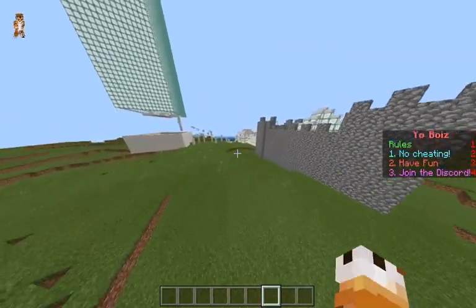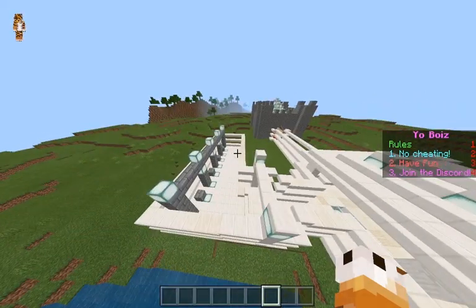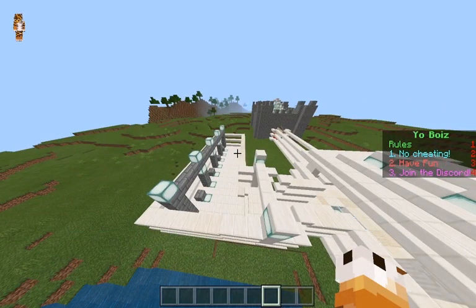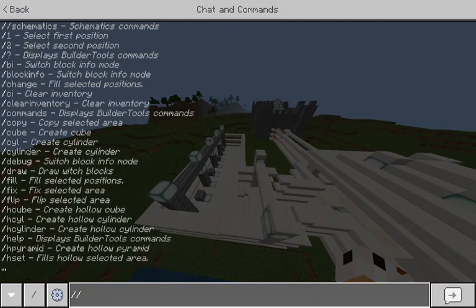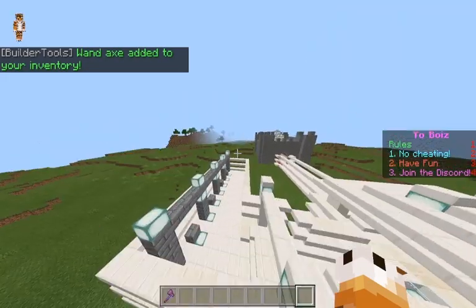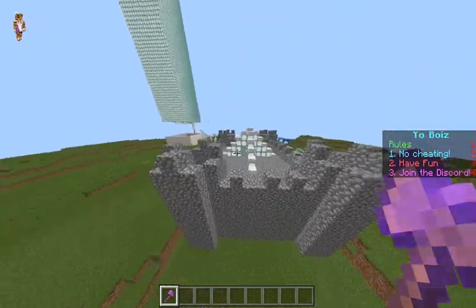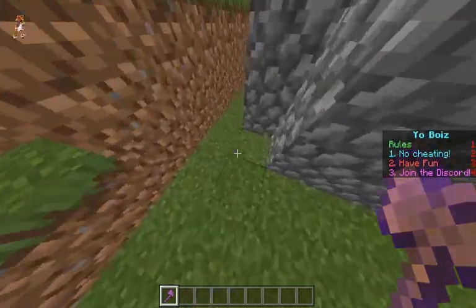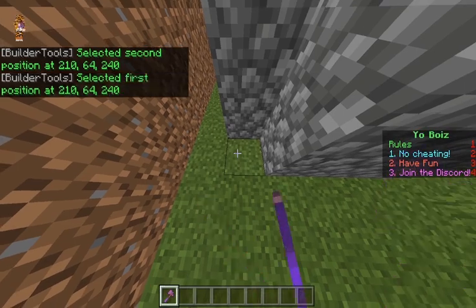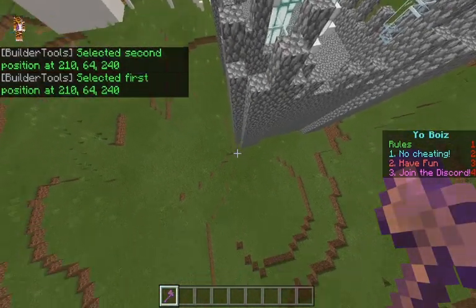The first command I'm going to show you is how to get your world edit wand. Most world edit commands work like this, so keep this in mind: use double slash. Do double slash wand and there we go, we have our world edit wand. Let's say I wanted to copy this castle — this wand helps with that.